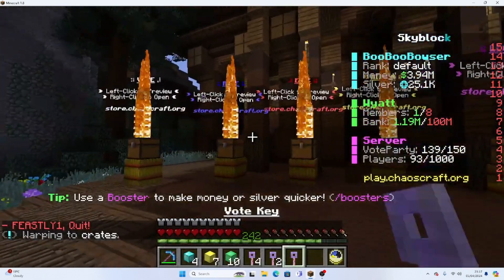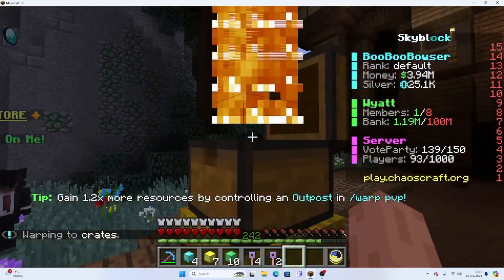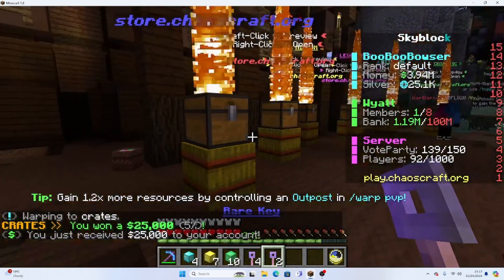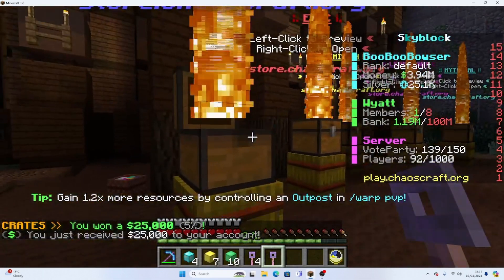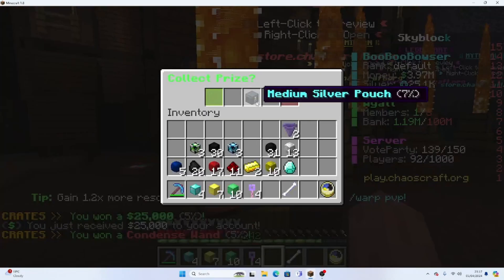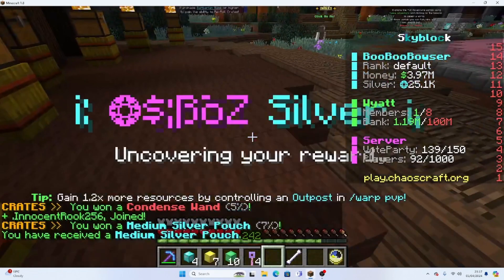There we go. Now let's try out all of these. The vote key - let's see what we get. 25,000, that's alright. We've got two rare keys, which is quite good. A condensed one - I've got like a million of them - and a medium silver pouch, which was alright.